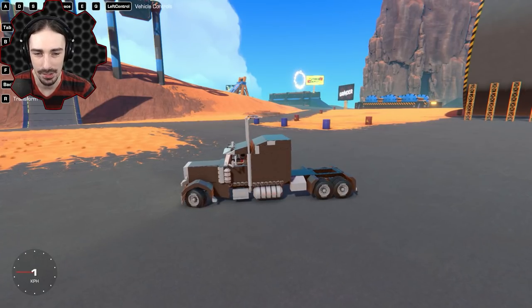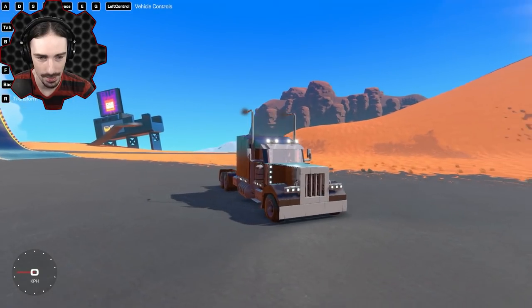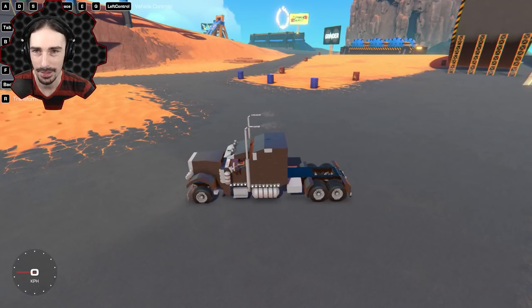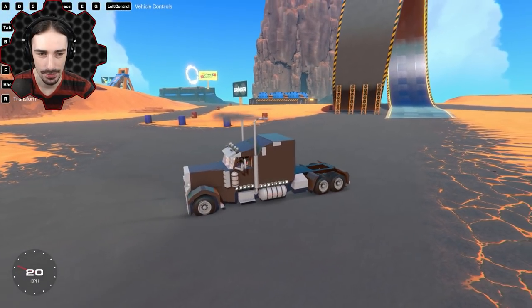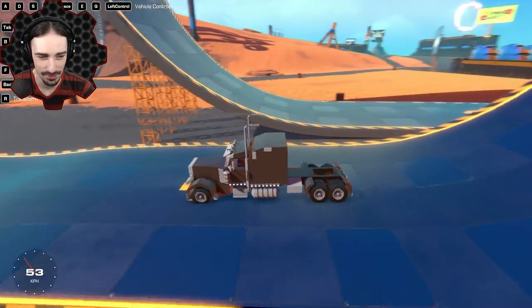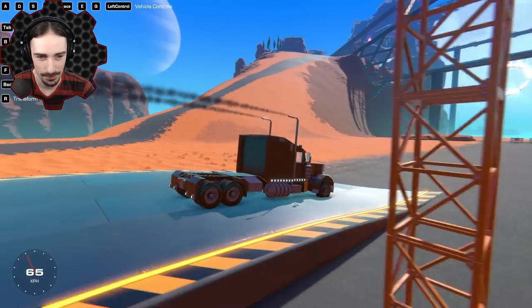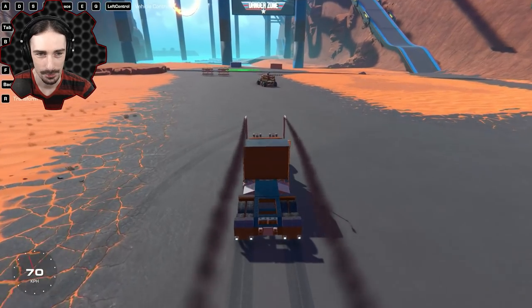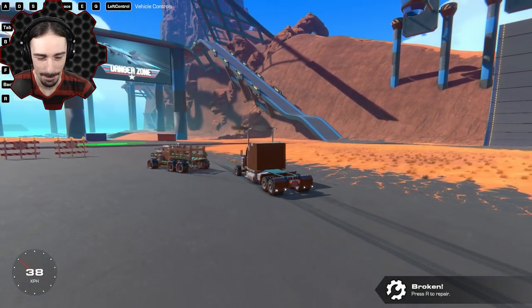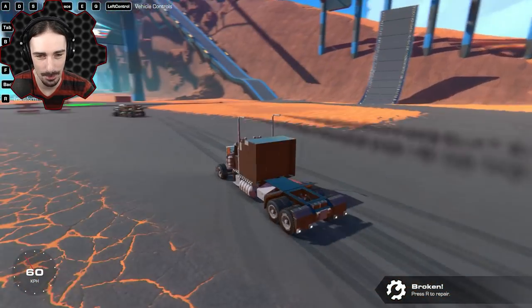Let's push buttons. Space is the horn for these vehicles. Q and E are lights — look at all those lights, that's a lot. Left control — whoa, that was pretty cool. This thing is not fast. I don't know if we're going to be able to get rid of the corruption with this, but let's use this for a speed boost. We're going to end this corruption once and for all. It appears we've done zero damage to the corrupted vehicle and we've lost the whole front end. Did you notice how tall the exhaust pipes are? That seems a little excessive.